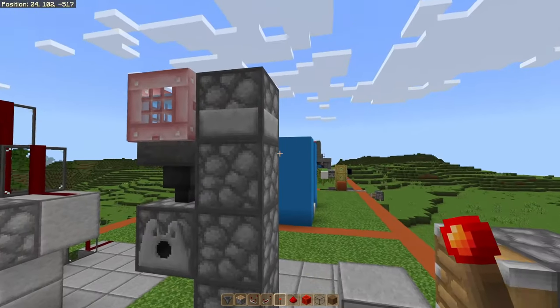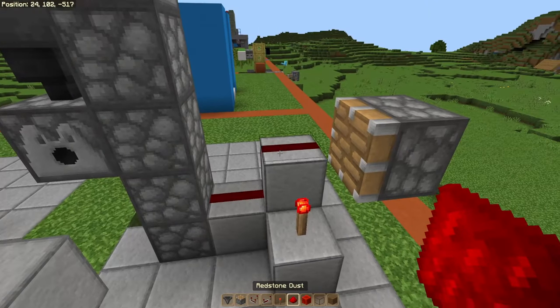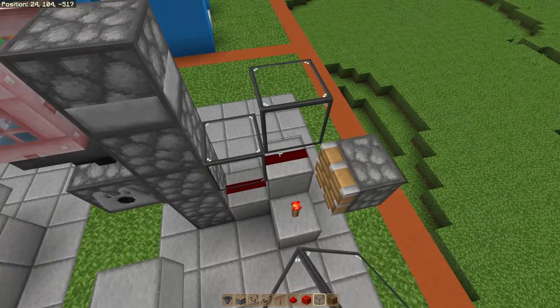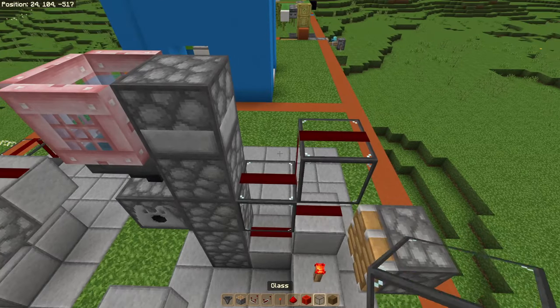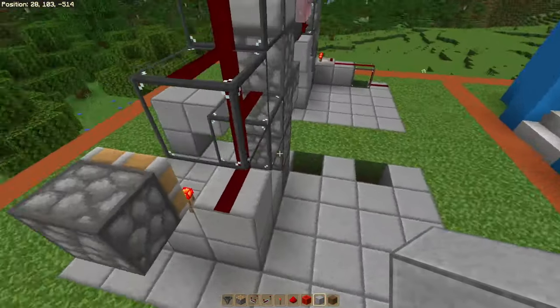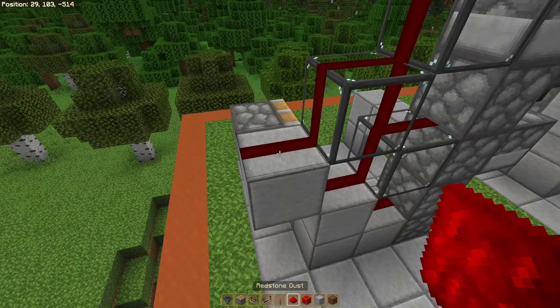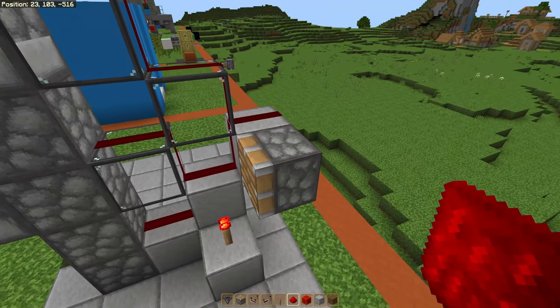Now we're going to add some redstone to power all this up. First put down a redstone torch here, and then redstone dust here, glass on top of the redstone dust, redstone dust, and one more piece of glass. Finish it off with redstone dust. Now come to the other side, place a block here, and add one piece of redstone on that block.